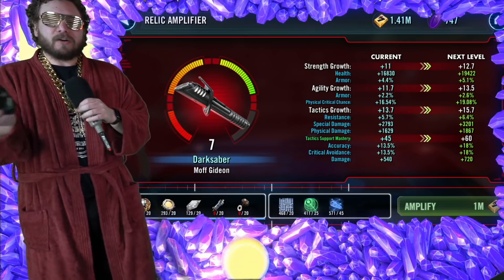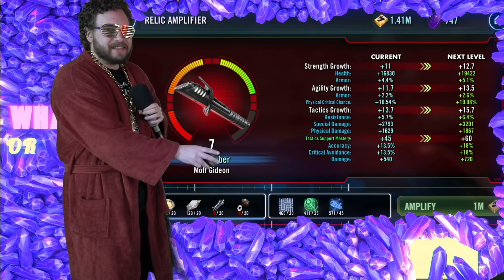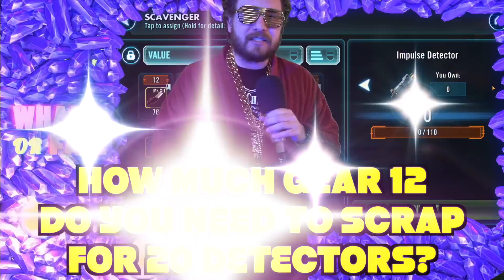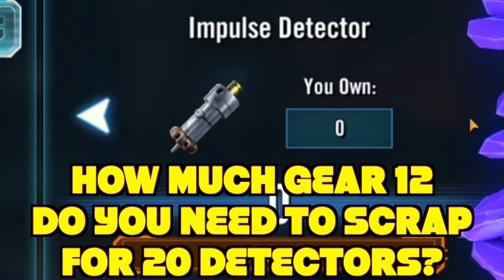Now, on the surface it's like, all right, it's just 20 — that's not too bad. But let me show you how much is actually needed to get this going. Here are our Impulse Detectors. Take a little guess — let's play a little game. How many Gear 12 pieces do you think we need to get 20 of these Impulse Detectors? Go on, write your answer down below.